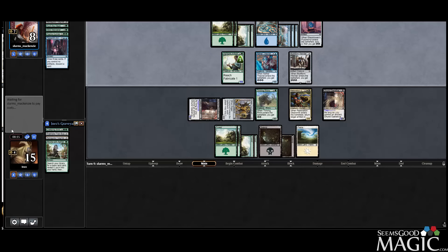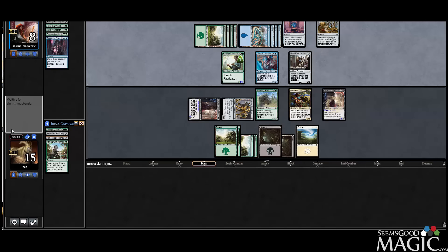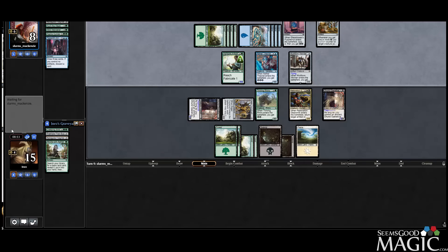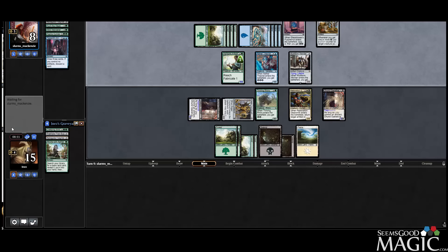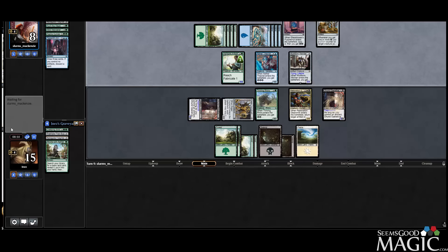Draw three is pretty good. And they found the Fabrication Module — but we get to beat in a little bit here, so they can start busting their energy to do some cool stuff, gain a bunch of life. Five flying lifelinks — pretty good.